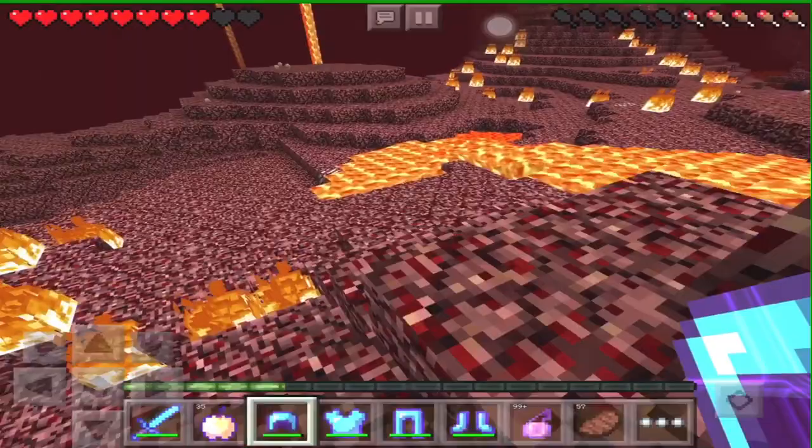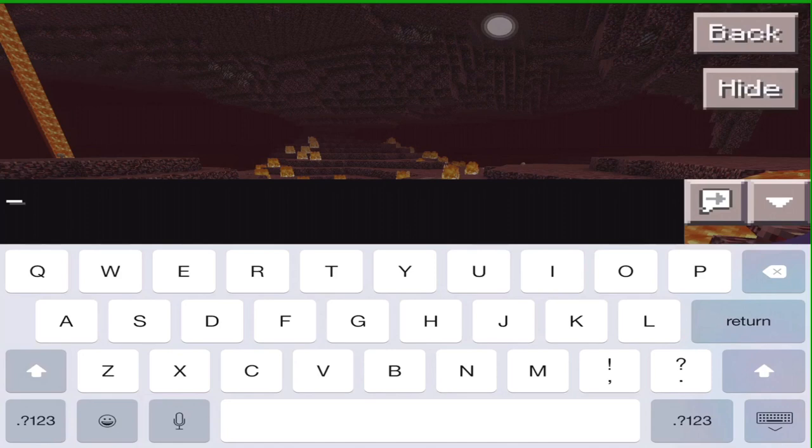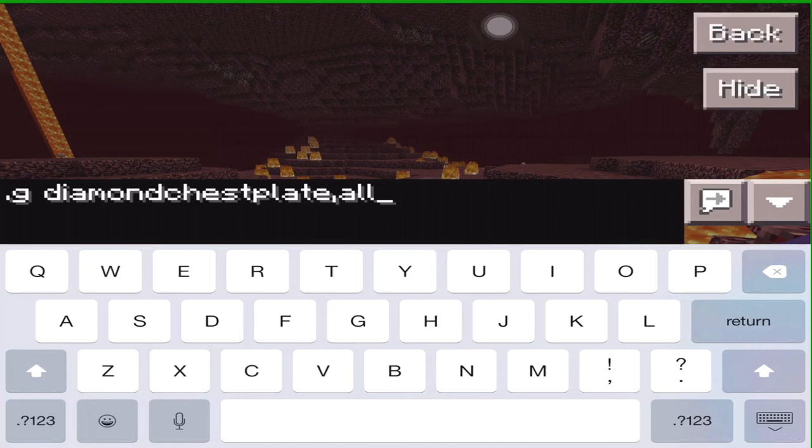Go into one of my videos where I give a tutorial on how to use that application. Just in case you don't know how to get these pieces of armor, here's how. Go into your chat bar, make sure Plug PE is running, then type .G, then the type of armor you want — we're going to do diamond. Diamond chestplate, then a comma, then 'all'. This stands for all the enchantments for this item, so that means you get every enchantment available, even things like smite and sharpness on your chestplate. It's crazy — you'll get a really dangerous chestplate that's also really good for protecting you.